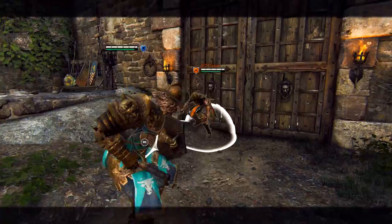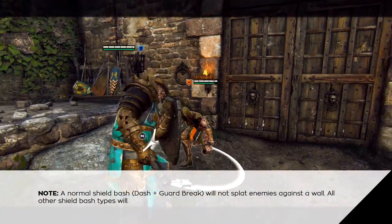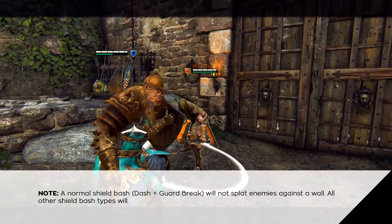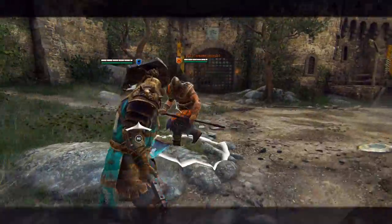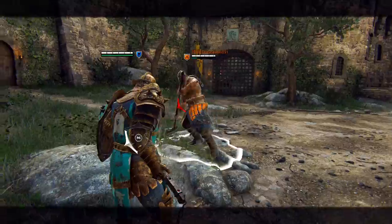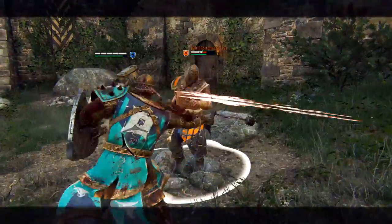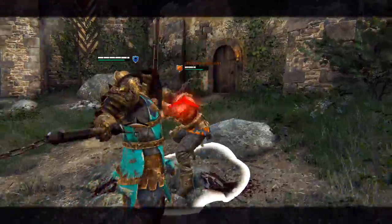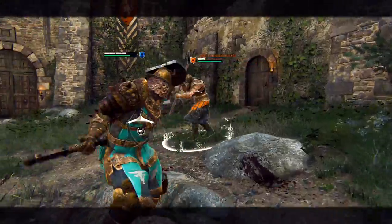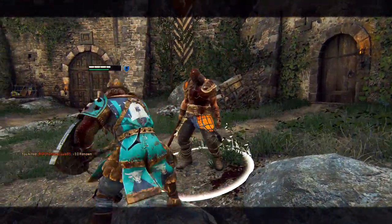Your shield bashes do drain your opponent's stamina, but chaining shield bashes and heavy attacks will drain your stamina faster than it drains your opponent's. The most interesting part about the Conqueror are his defense options. He has a superior block property, which means all enemy combos are halted on a successful block. Blocking an attack opens up an opponent for a guard break, but this can be countered. The Conqueror's heavy attacks also have a superior block property, which means they can be used for a swift counterattack.